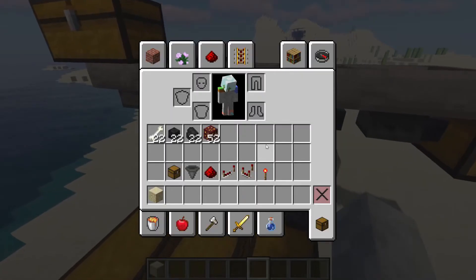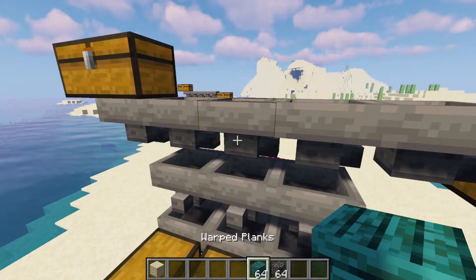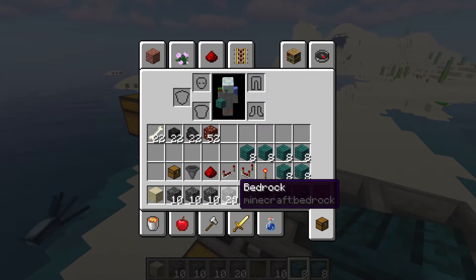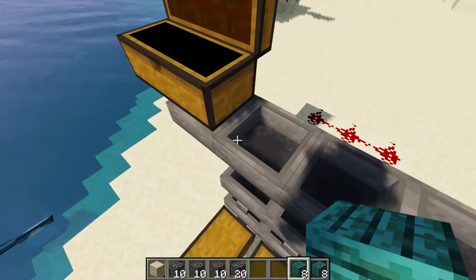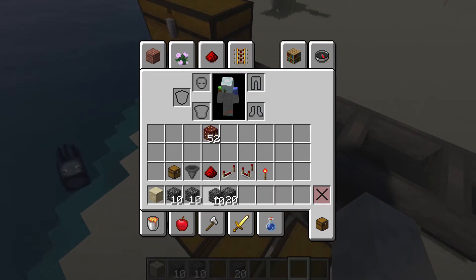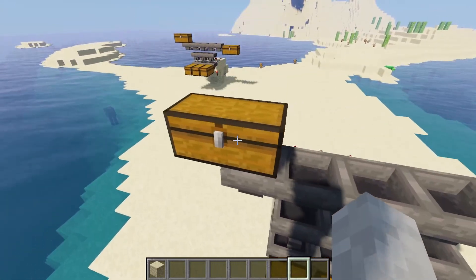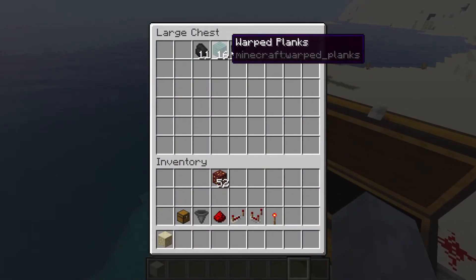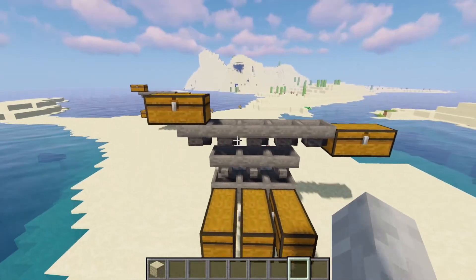Yeah, there you go — now it's set up. So if we, for example, get let's just use this and this. And I'll just make it into smaller amounts so it sorts through much faster. We'll chuck all this stuff in here — some of that, some of that. And basically what we should see is all the drops from wither skeletons shouldn't end up in these three chests and the rest of the stuff should end up right here. I'll get back to you guys once all of this has filtered through — it shouldn't take long. We'll see if it has worked.